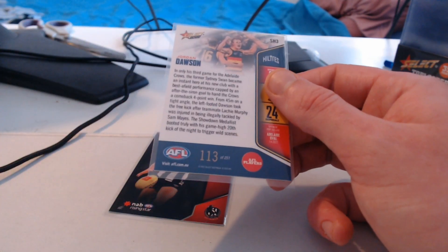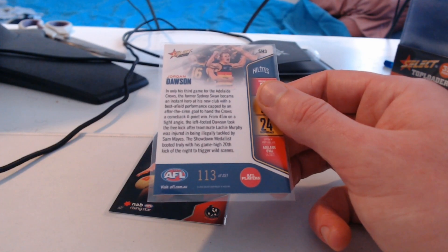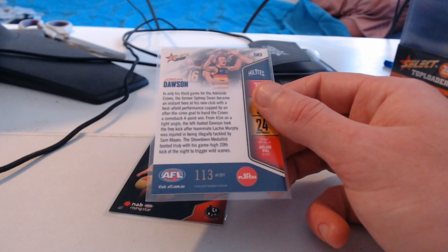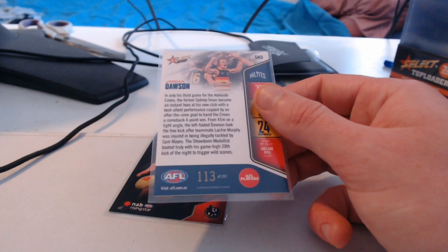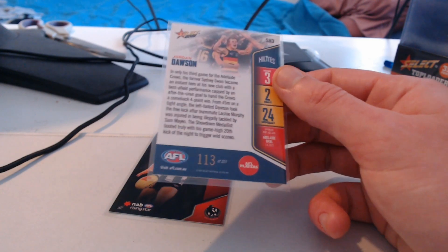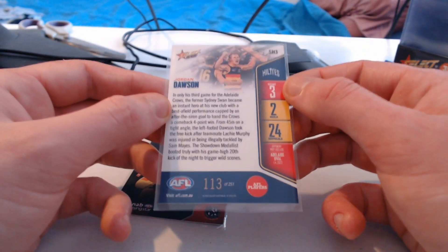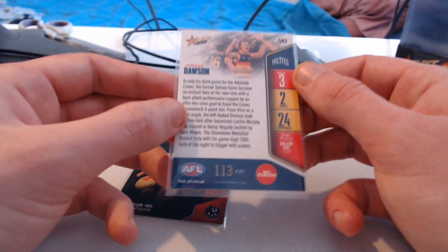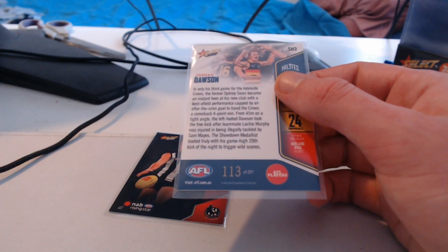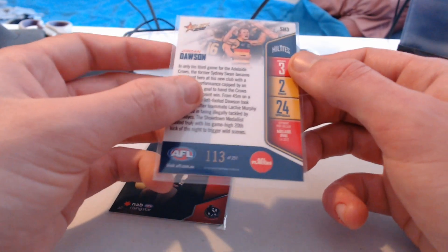In only his third game for the Adelaide Crows, the former Sydney Swan became an instant hero at his new club, with a best-on-field performance capped by an after-the-siren goal to hand the Crows a comeback four-point win. From 45 metres on a tight angle, the left-footed Dawson took the free kick after a teammate, Lockie Murphy, was injured being illegally tackled by Sam Mays. The showdown medalist booted truly with his game-high 20th kick on the night to trigger a wild scene.